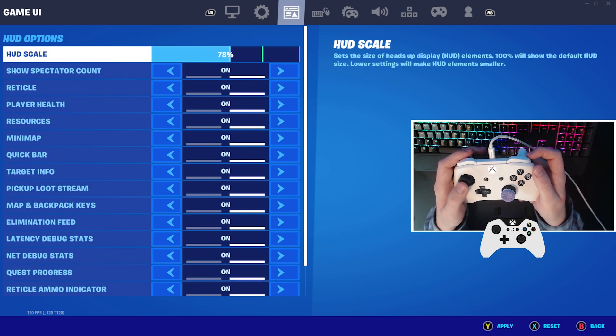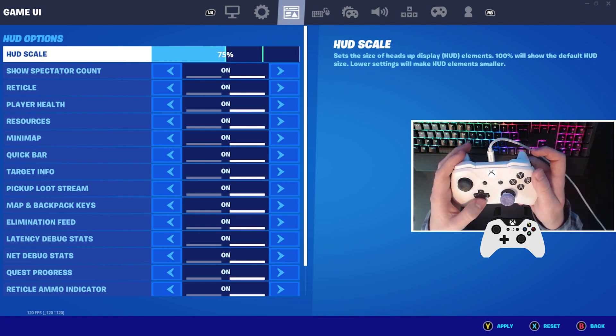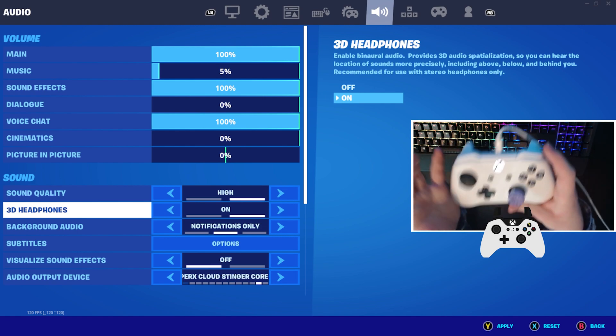In terms of HUD scale, what I've been recommending to everybody is 75%. This is the absolute perfect competitive setting.